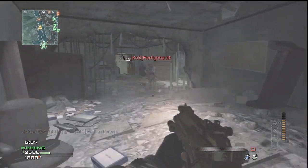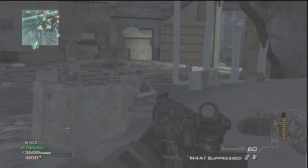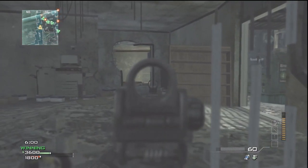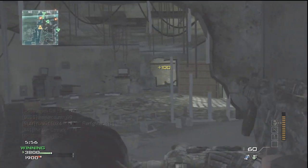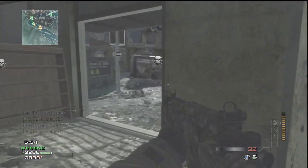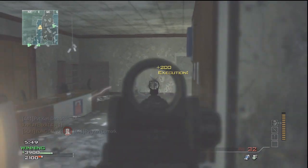I only got two kills with the Reaper. I'm running up here knowing the enemy is gonna be here. Plus I got a UAV - another important thing about team deathmatch is having someone running the killstreaks you need: UAV, counter-UAV, things like that. You need designated people to do those things.